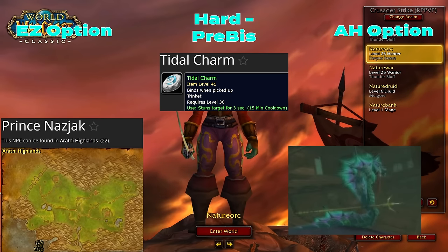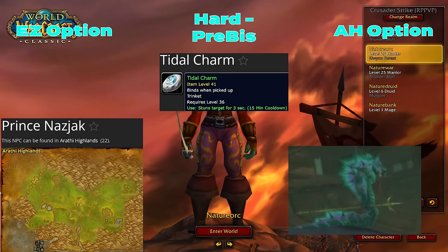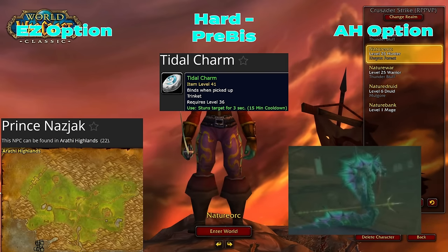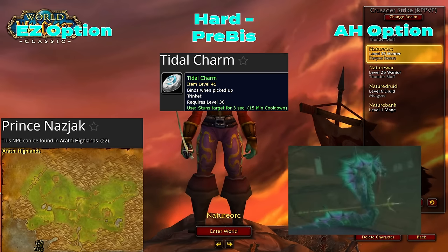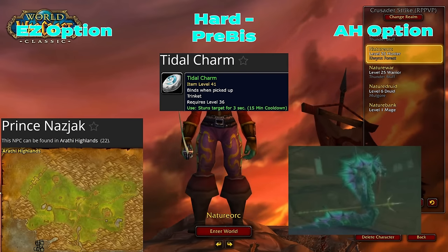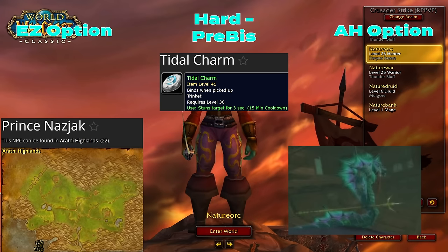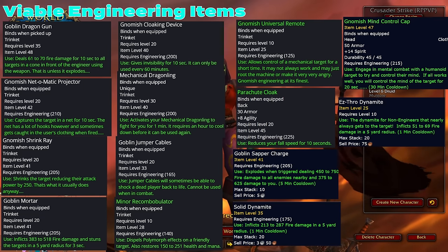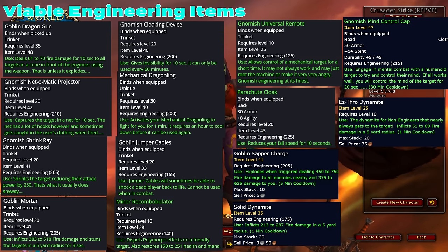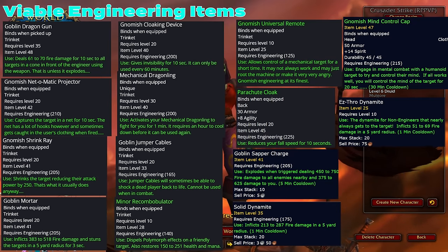We also need to mention Tidal Charm — a 50% drop rate off a rare in Arathi Highlands called Prince Nazjak. This is typically farmed very heavily, so good luck. Any PvPer worth their salt will know the timer, have alts on all layers, and log in the moment it spawns. It's very hard to get, but if you can get it as a hunter it's an insane PvP item. There will also be some fun engineering items available this phase, and engineering will be extremely strong — literally stronger in Phase 2 than any other phase in WoW history, unless something changes.